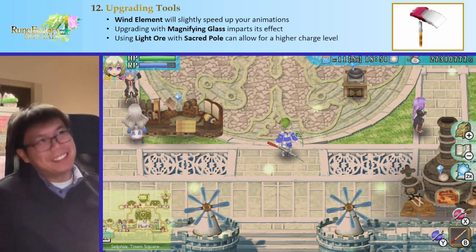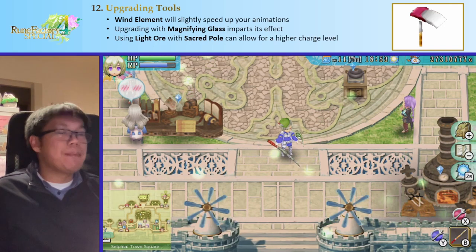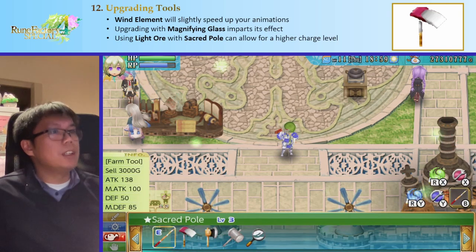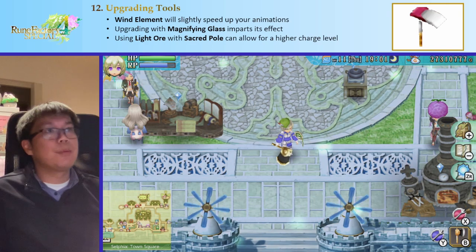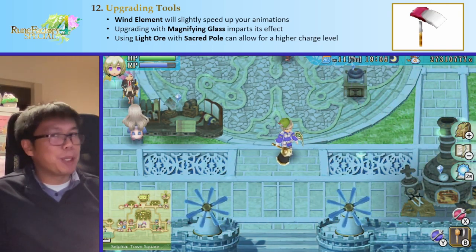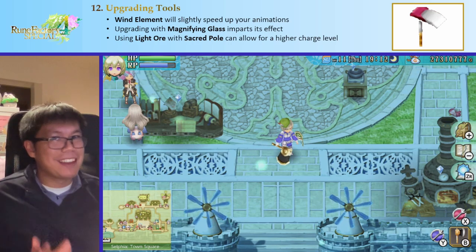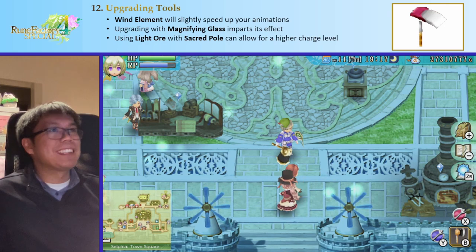Welcome back! Now let's talk about tools. There are a few ways to optimize tools and some weird things you can do with them. Briefly: different elements have different effects, and the wind element makes you faster. So it's usually a good idea to make most of your tools wind elemental, since you aren't using them for combat anyway — you may as well make hammering and axing slightly faster.